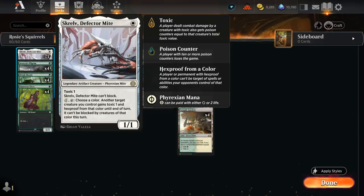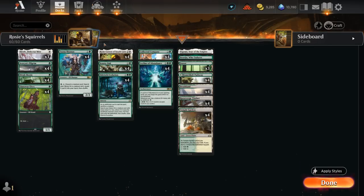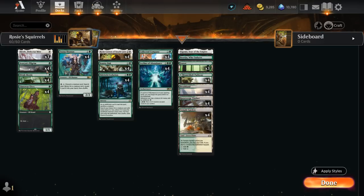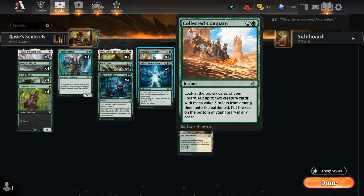Skrelv can also be useful if our opponent is only playing creatures of a single color — name that color, target a large Scurry Oak, which can then attack unblocked. We also have Eldritch Evolution, which as an additional cost requires sacrificing a creature. We have plenty of one-mana elves we don't mind sacrificing, and since converted mana cost is X plus two, sacrificing a one-drop lets us find a three-drop — either Scurry Oak or Rosie — straight onto the battlefield. And of course, four copies of Collected Company can potentially find both Rosie and Scurry Oak at once, assembling the combo in one fell swoop, even in the opponent's end step.